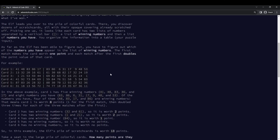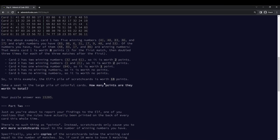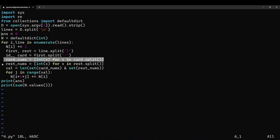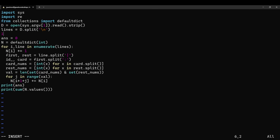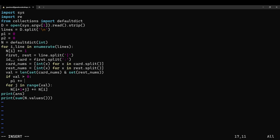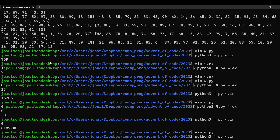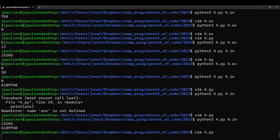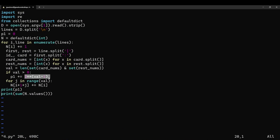Part one: match one number, you score one point. If you match two winners, you score two points; three numbers, four points; five numbers, eight points, and so on — times two each time. So we go through all the lines, figure out which numbers are on the left, which numbers are on the right, and we care about the size of the intersection. We figure out the size of the intersection and score like two to that size minus one.